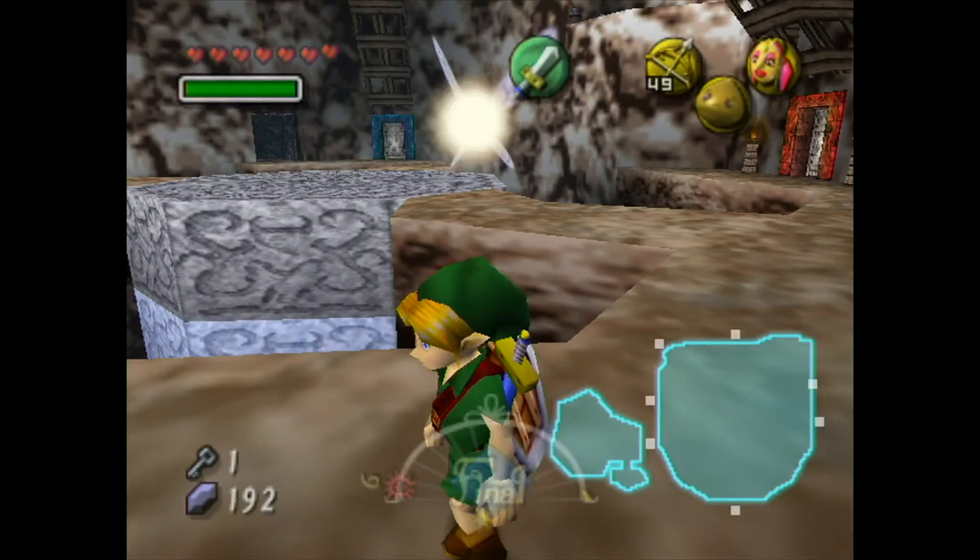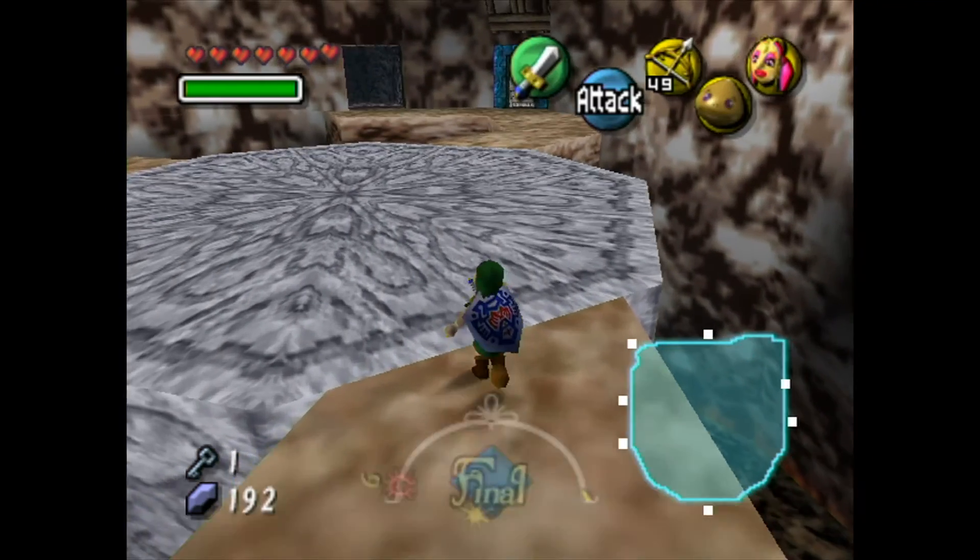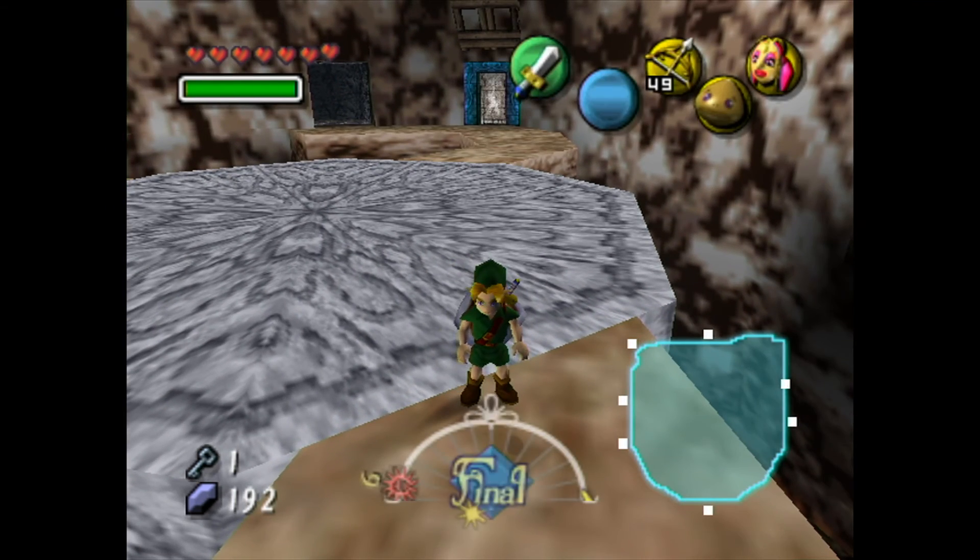I think that's all we're going to have time for in this episode. We got to Snowhead Temple and completed a few things. Next time on The Legend of Zelda Majora's Mask, we'll be traveling further through Snowhead Temple and finding a few more cool things. See you guys next time.